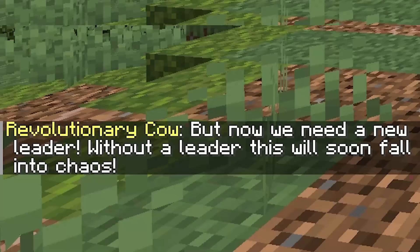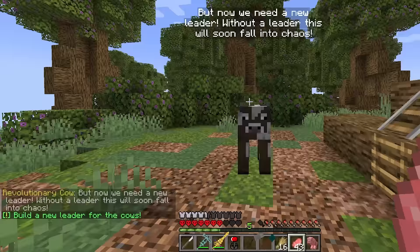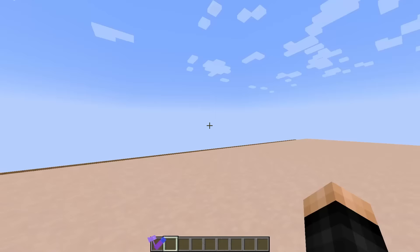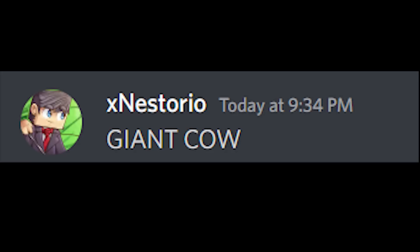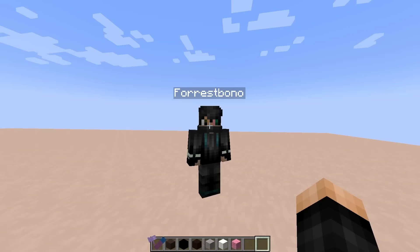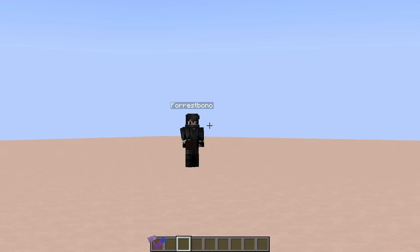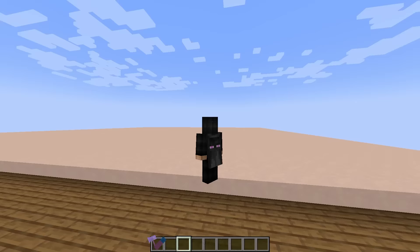Revolutionary cow, I did the job. But now we need a new leader — without a leader, this will soon fall into chaos. Why don't you become a leader? No, never mind — I've got to build a new leader for the cows. Of course I do. Let's go to the build dimension and build a cow leader. You know what, I know what I'm going to do — let's build a giant cow. But I don't think I'm good enough at building for this, so you already know what time it is — let's message a YouTuber. Horace, welcome bro. Yo, what's good, Nestor? Here's some blocks. We're going to right to it — you're building a giant cow. I know you do 100 days and all that good stuff, you do some building there. So I'm going to give you one hour to build a nice cow, and then we should be good. I'll do my best, Nestor. All right, I'm going to turn around now. Have a great day. One hour later.